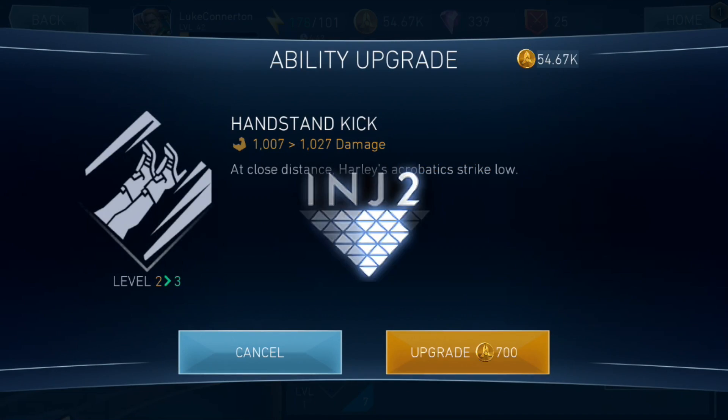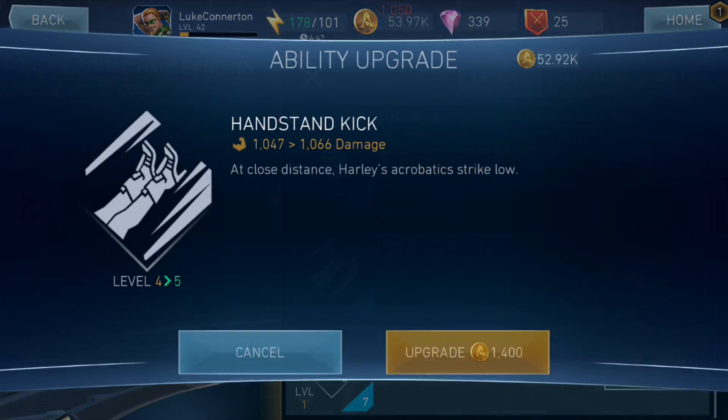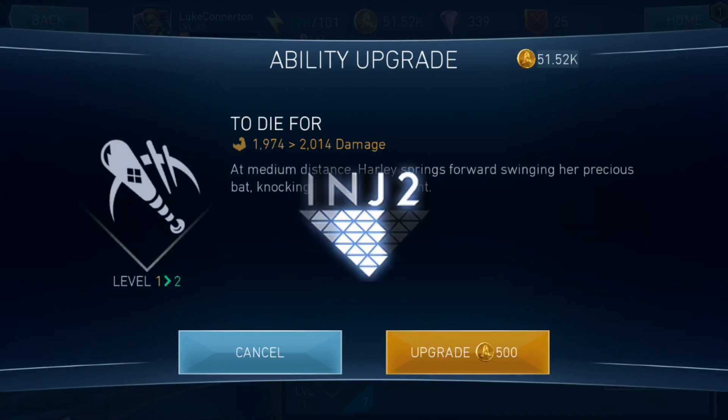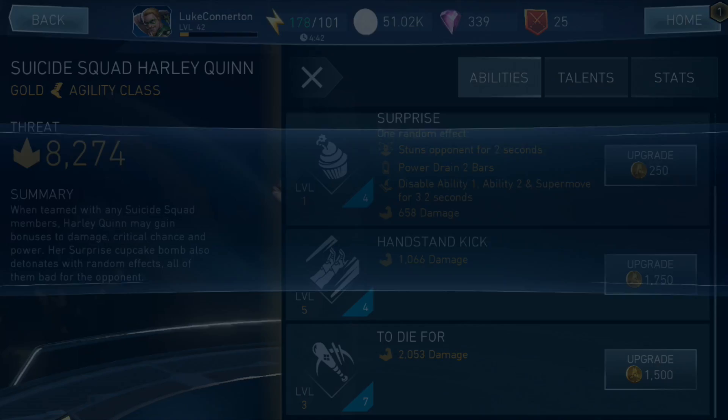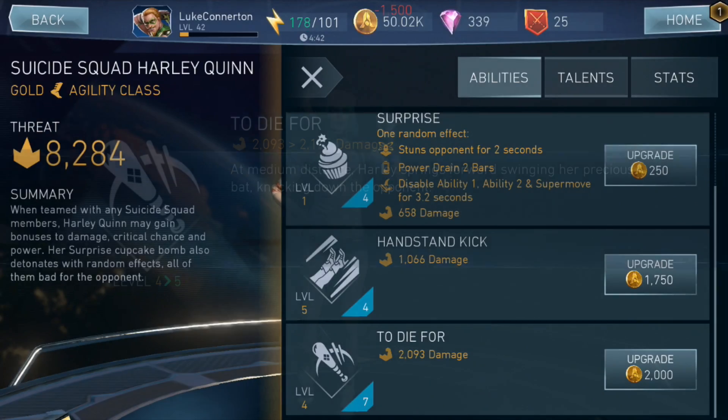Her gear is already level 5 as well, and this is already doing a thousand damage which is pretty decent. To Die For does 2,000 damage - and that's a seven bar special, that's a lot.